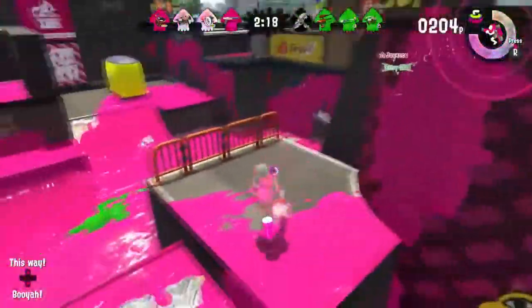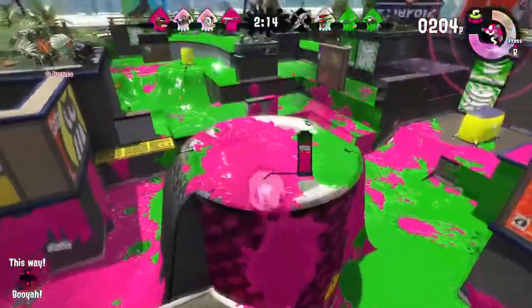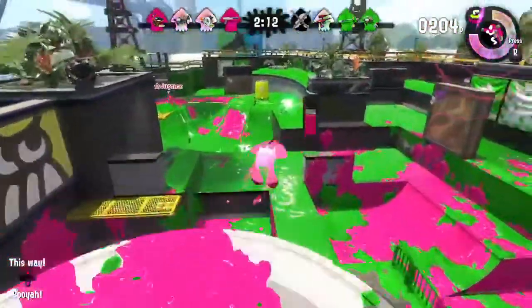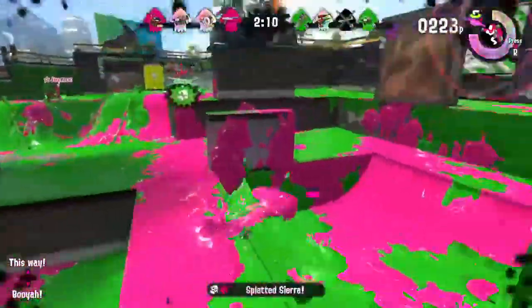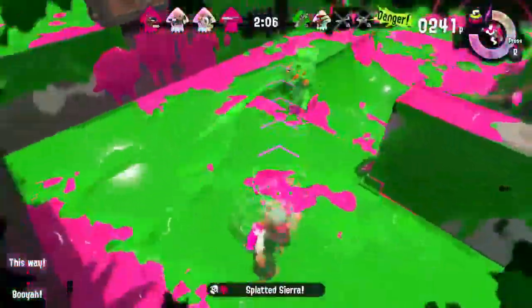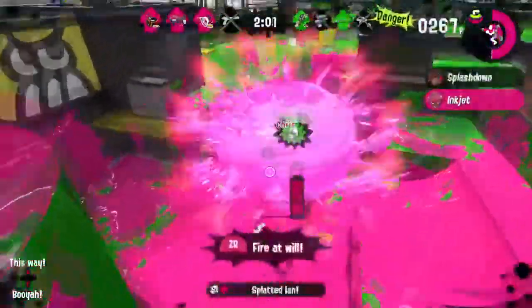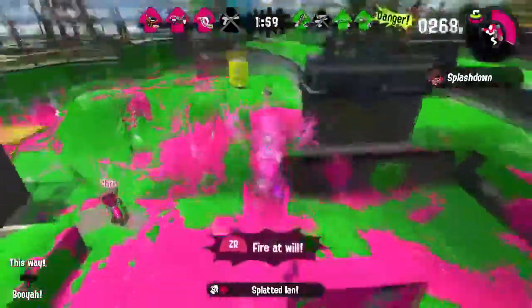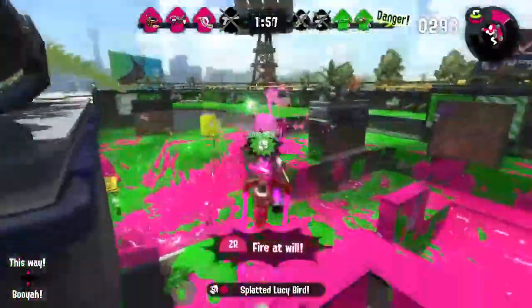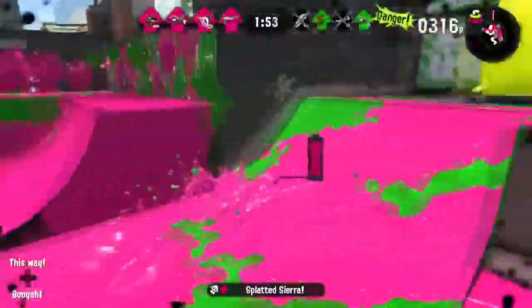At number 6, we have Splat Shinnik playing some Turf War on Blackbelly Skate Park with the Custom GooTuber, just kind of sharking on top mid here. Nice ball snipe right there. Duelies Squelchers are coming — curling bomb. Gonna have to activate the inkjet, and there he goes, he gets the kill. And then kill on the Duelies, and then on the Charger. Nice set of kills right there.